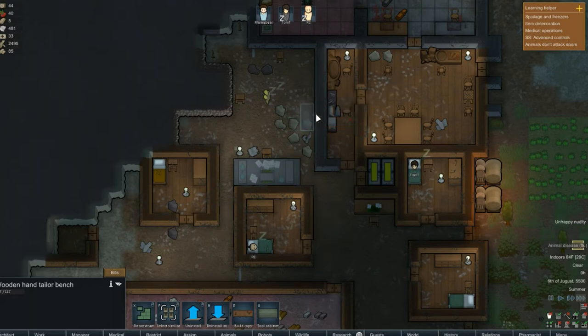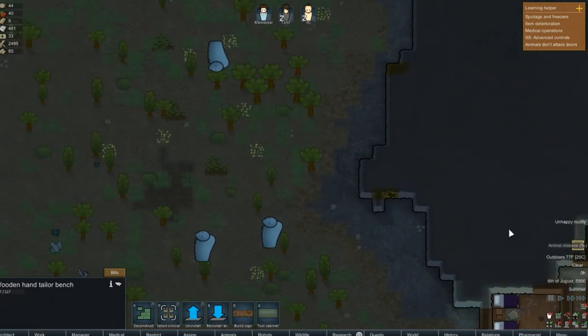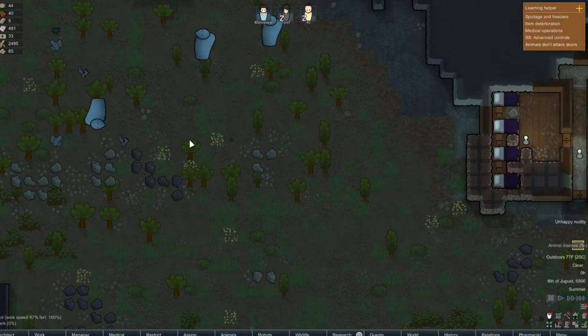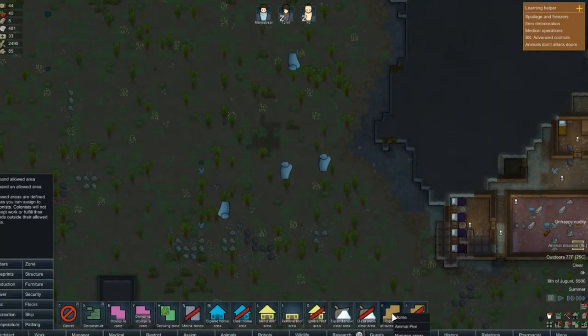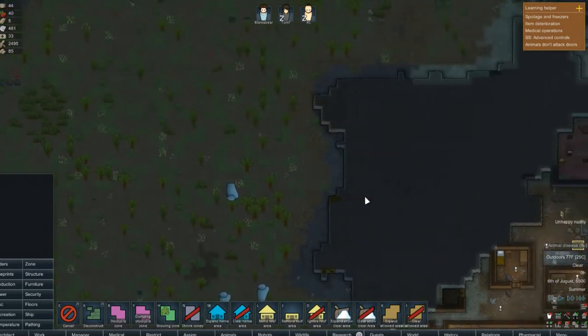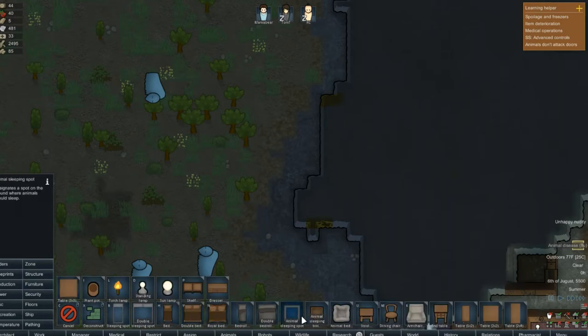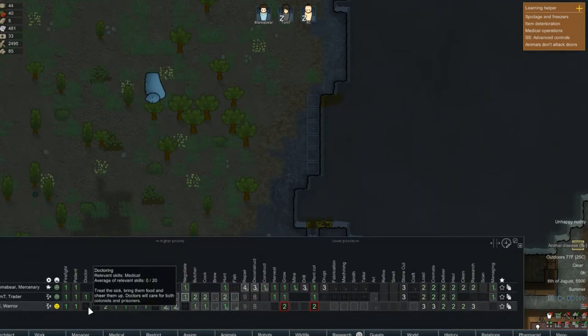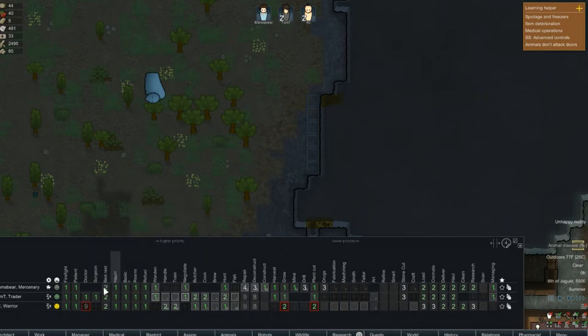We have an animal disease — muffalos. Okay. Where are our zones? Let's expand the animal pen all the way over to here and then up here. We can put them there. Doctoring — that's a first option, but it's also handling. I don't know if it's handling or the doctoring that you need, so we'll put him as a two — actually, as a three.